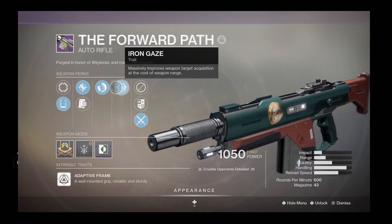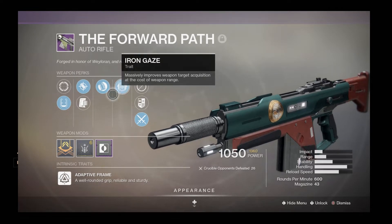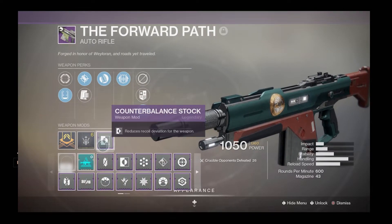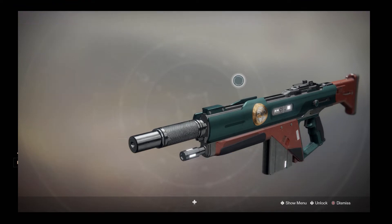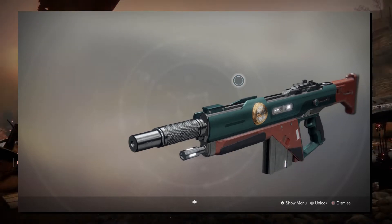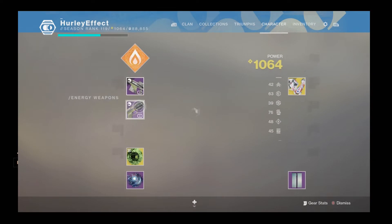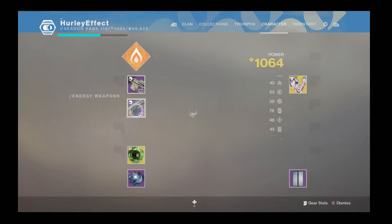This is the perk you want if you have terrible aim. It feels like the reticle is literally dragging back to the enemy every time you use it. Masterwork for range and Counterbalance Stock are on there as well, and it's got the new Iron Banner shader on it so it looks lovely.